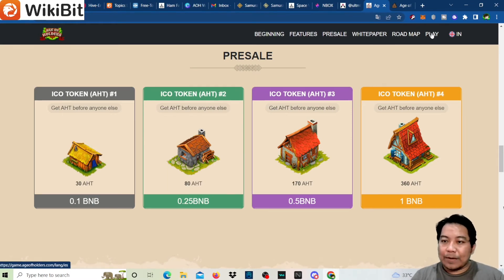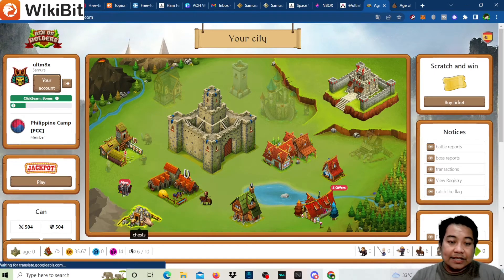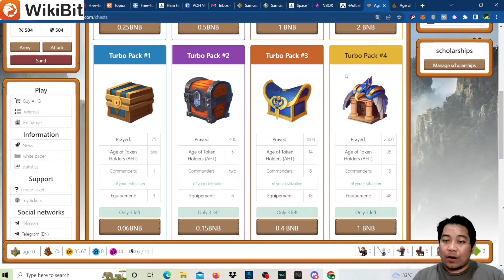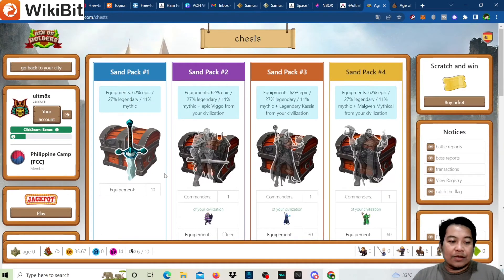Now let's check the game. Click Play and connect your MetaMask. In your city you have the city hall in the center, your castle, the marketplace, your house, and the store. The store is your marketplace. There's the barn for your army, the bank, and the chest where you can buy packs — sand packs, turbo packs, and all-in-one packs — from tiers one to four, priced at 0.02, 0.1, 0.5, and 1 BNB.